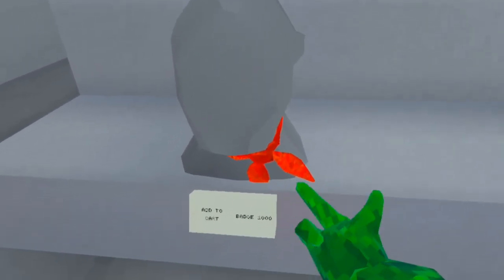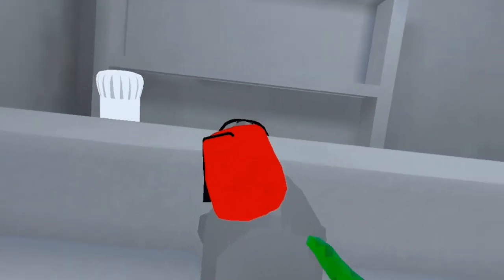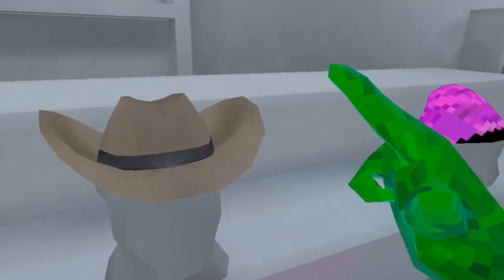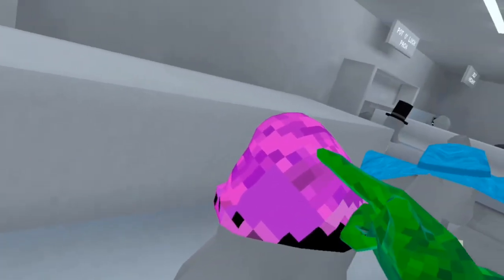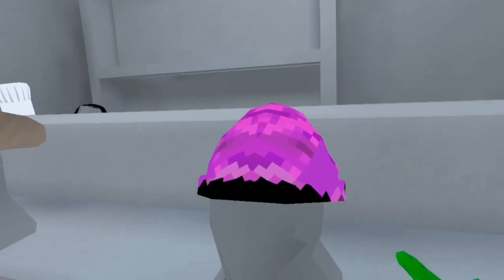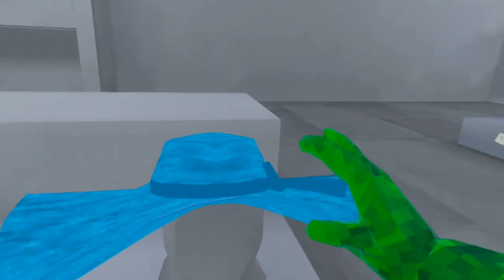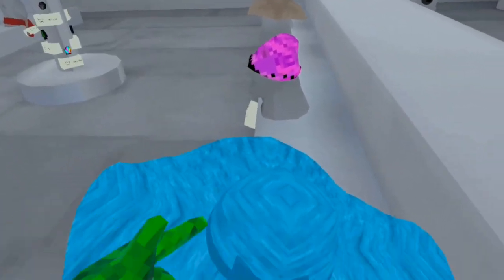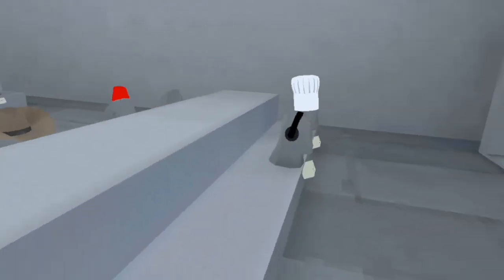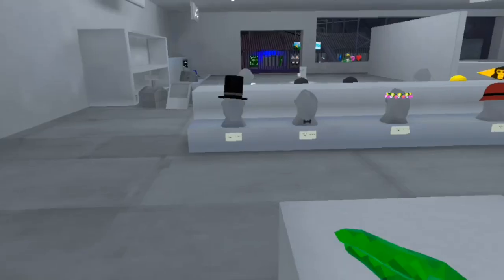Then we got this scarf thingy, whatever it is. We got this hat — I don't see a bunch of people wearing that. Cowboy hat's really popular. This... I don't even know how to explain that hat. This is a really good hat for people. The bot Echo uses that. We got some headphones. We got a chef hat, which is popular in competitive lobbies.